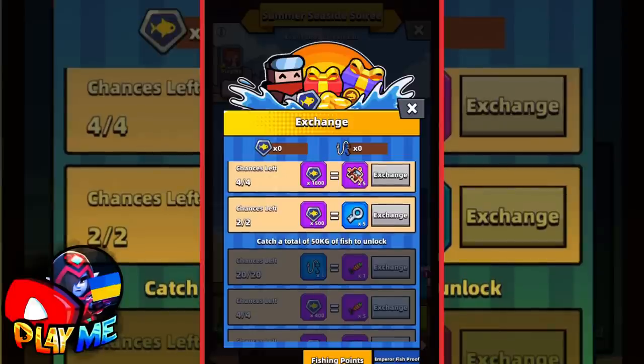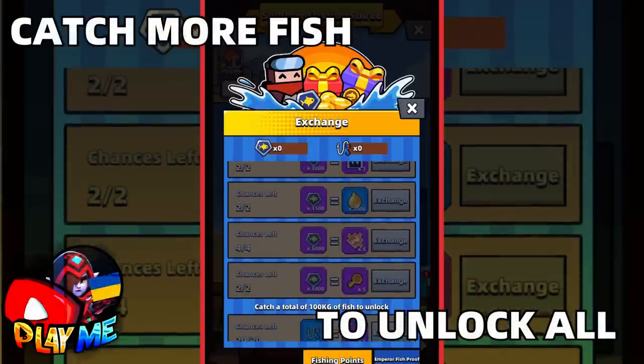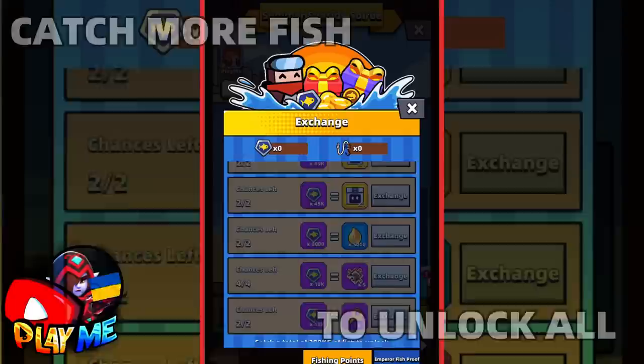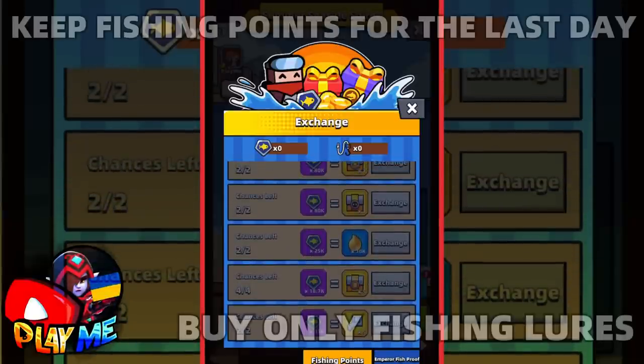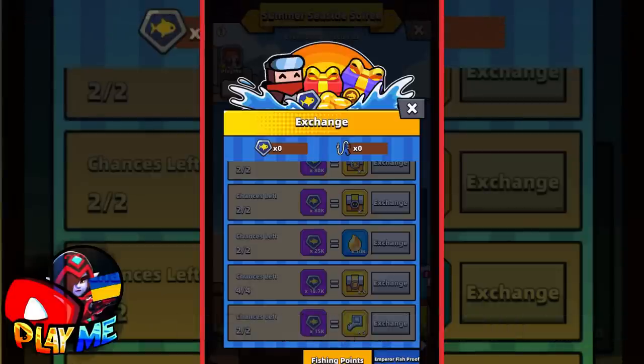Not all the rewards are unlocked. To unlock all rewards, you will need to catch fish up to a certain amount of kilograms. More kilograms you will get, then you can exchange your fishing points for better rewards. I highly recommend you to not spend all your fishing points right now — spend them on the last day. Only thing I recommend you to buy are fishing lures, because they will help you to catch more fish and get more kilograms.